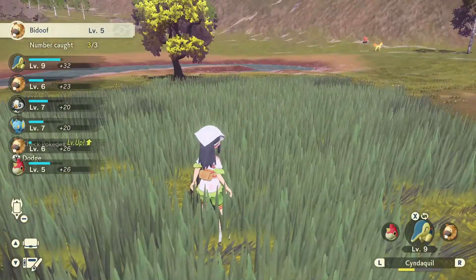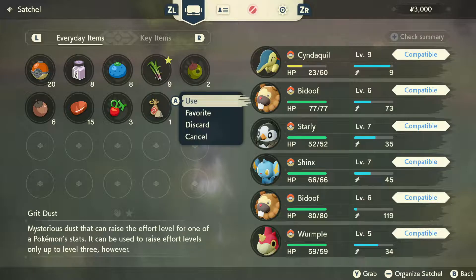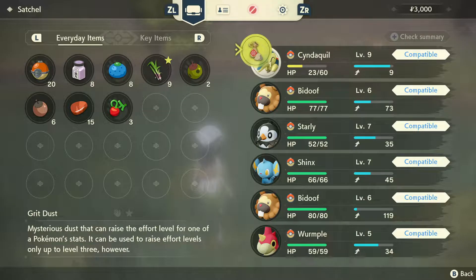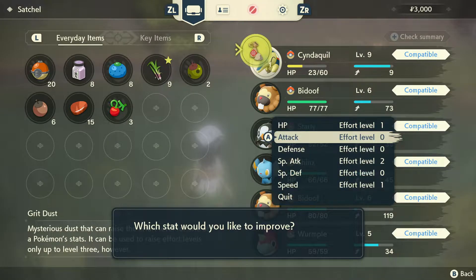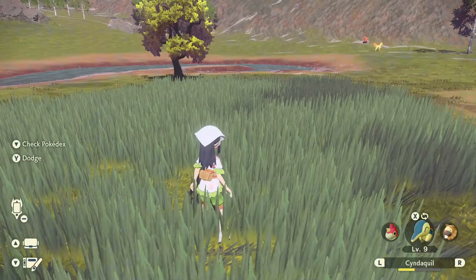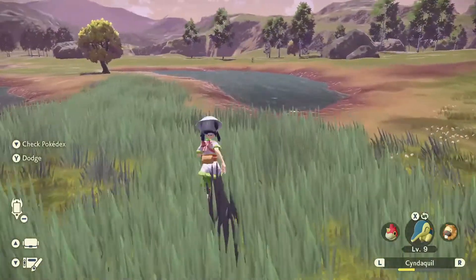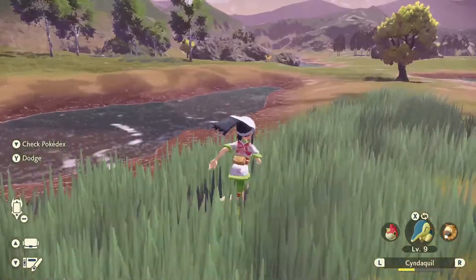Grit Dust — what is that? It's a mysterious dust that can raise the effort level for one of the Pokemon's stats. That's really neat. You know what — let's increase Special Attack. We're going to be sticking with Cyndaquil, I know that much. Everyone else on the team, not so much.